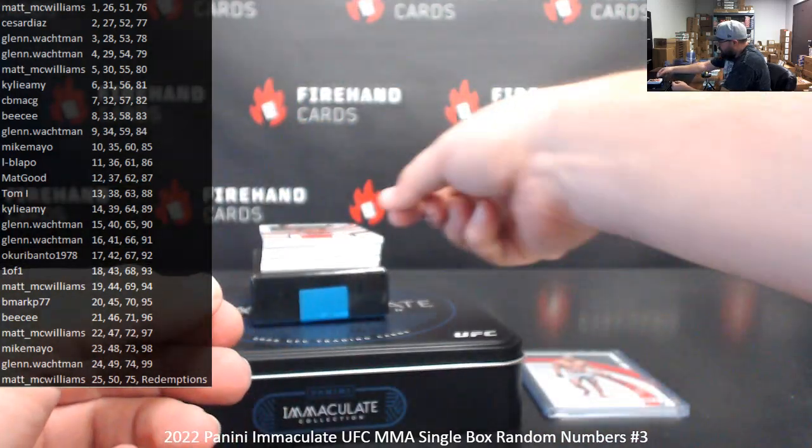Recap of box number three. Base: 40 of 49, Paolo Costa. Memorabilia hits: 20 of 99, Charles Oliveira. Red foil: 21 to 25, Neil Magny. Autographed hits — memorabilia auto: 14 of 99, Benil Darouche. Shadowbox: 44 of 99, Carla Esperanza. Shadowbox: 97 of 99, Brock Lesnar. That does it for the box. Thank you for joining in, thank you for your support of FireHand, and congrats to our lucky hitters. Till next one.